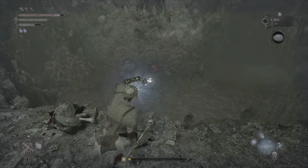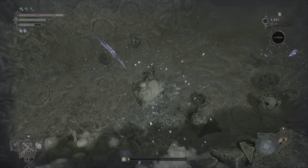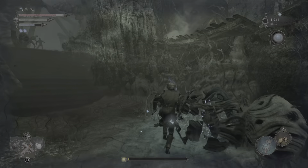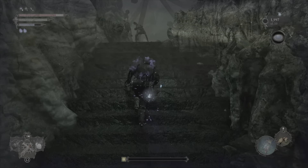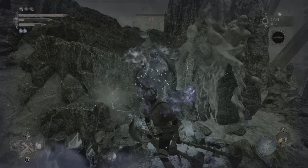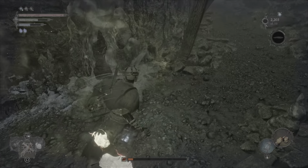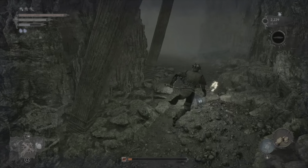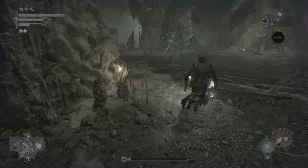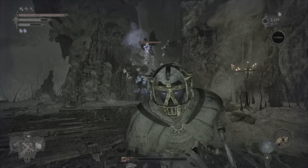I'm going to siphon these and then we're going to drop down. I'm going to add Holy to my weapon and come around here for a Misery Butterfly. We've fought one of these before — it's probably a little bit stronger than the other one.